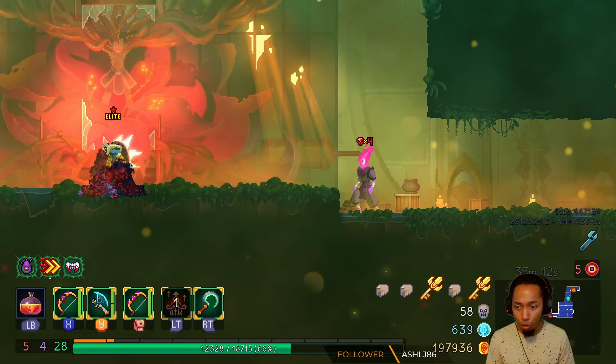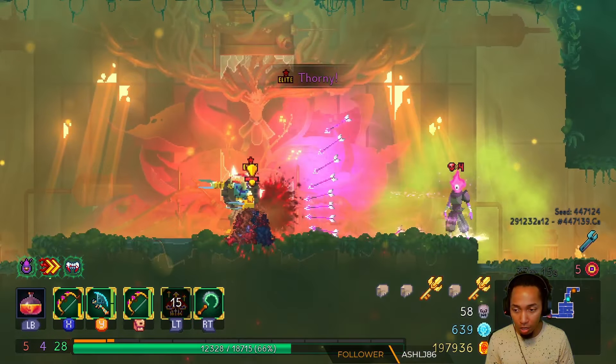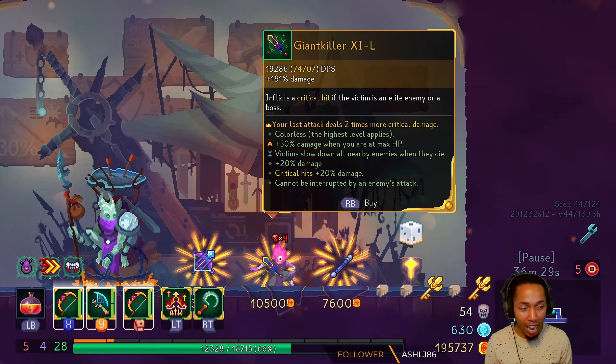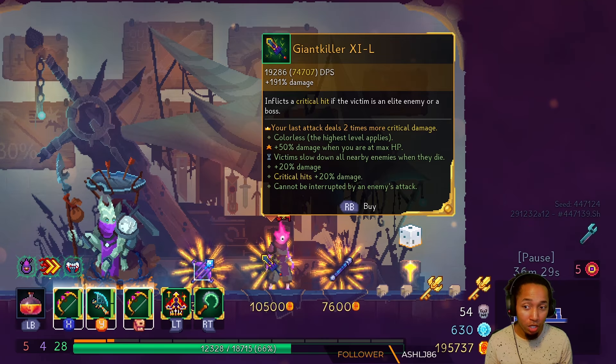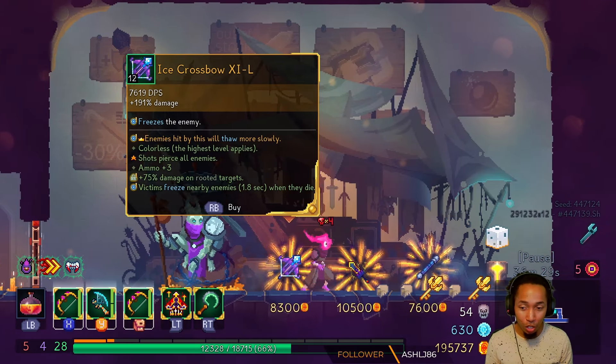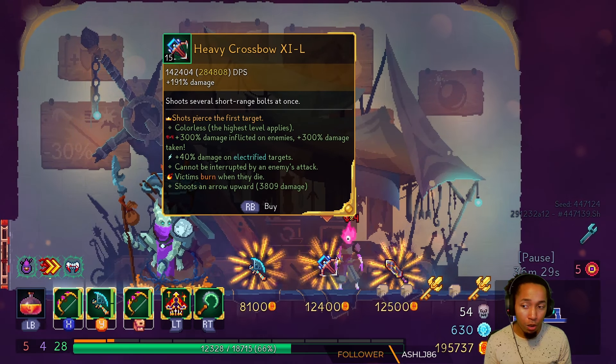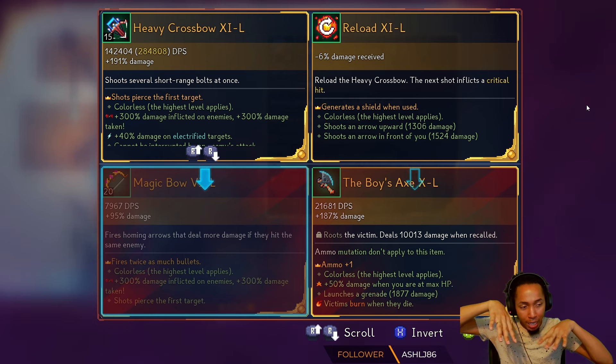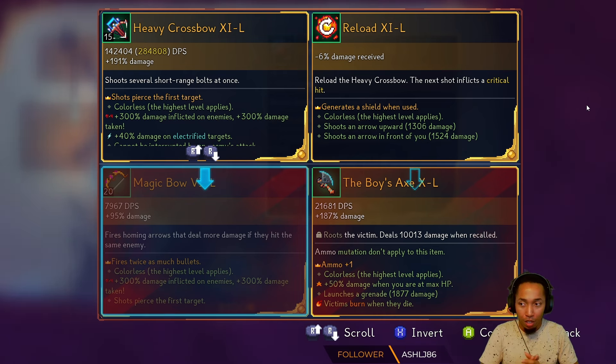Ramus versus Ash — who wins? I think Ash wins. Kited, by the way — your last attack deals double critical damage on Giant Killer, it's really cool. Quadruple damage heavy crossbow also does quadruple the damage, but magic bow deals more damage every time a bullet hits the target — each individual bullet stacks the damage up, compared to heavy crossbow where it apparently does almost 300,000 DPS.